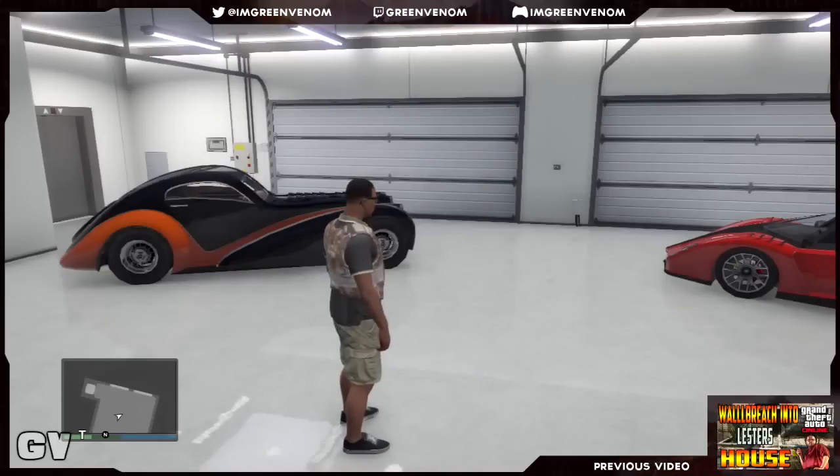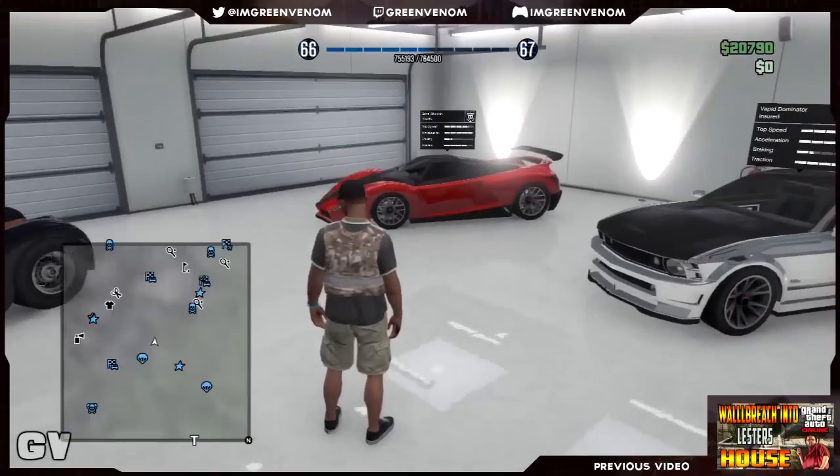Now for this glitch you're going to need a car with insurance. Get any car in your garage — for this video I'll be using the Z-Type.